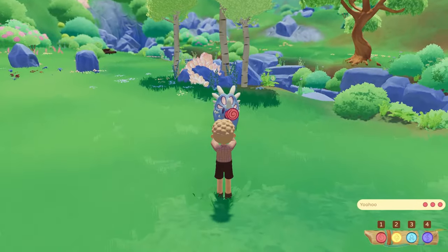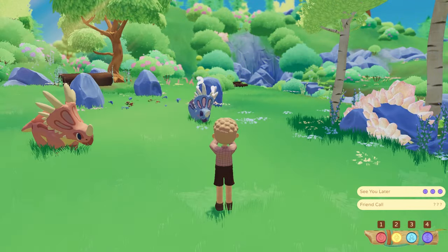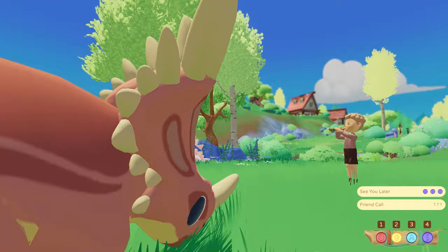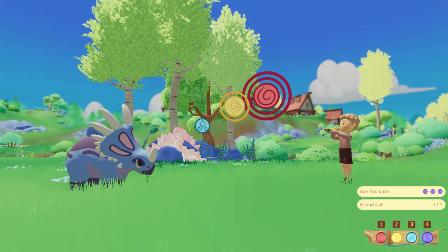You do this by using your flute, so you need to match the Styracosaurus's tune and the colours. As you can see here it's red, yellow, then blue.